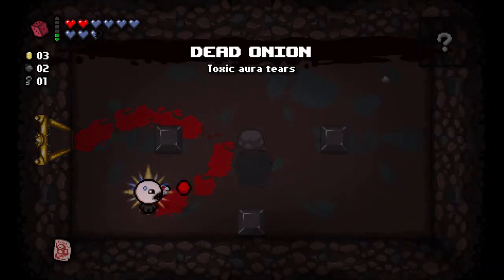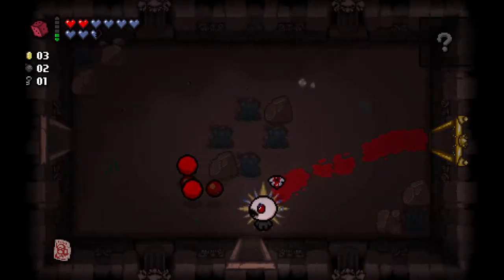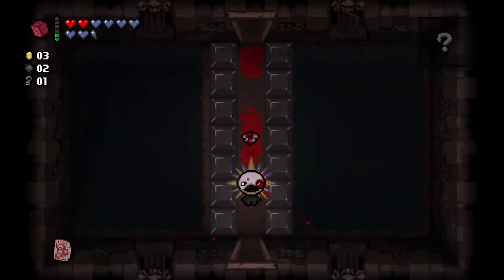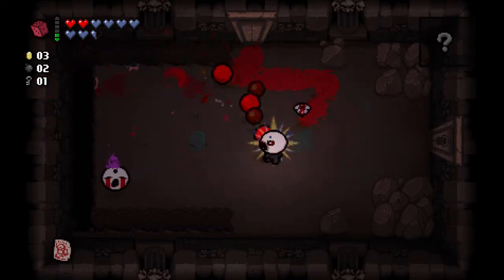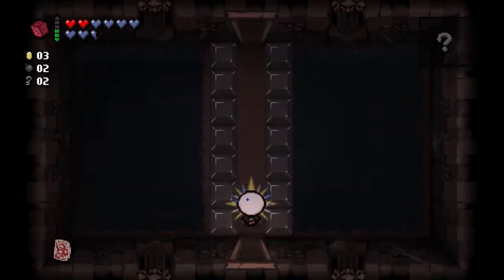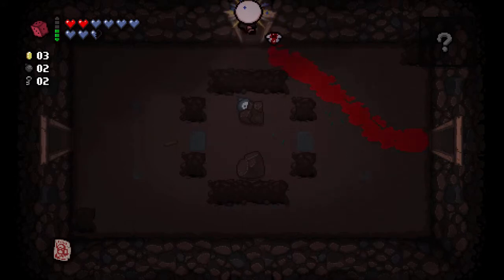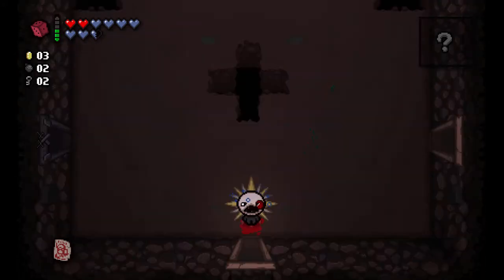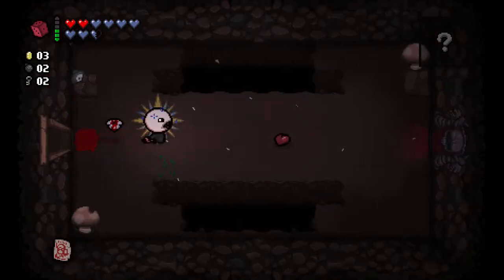This item is toxic or something with tears - it makes our shots insanely slow. Let's try it out on a room. Our shots are also piercing, and they're bigger so that often means more damage. I'm not sure if that is indeed the case. I could look for a secret room, but now that we forgot the map I'm not going to. I'll take the Crate and try to get some more charges for my D6.